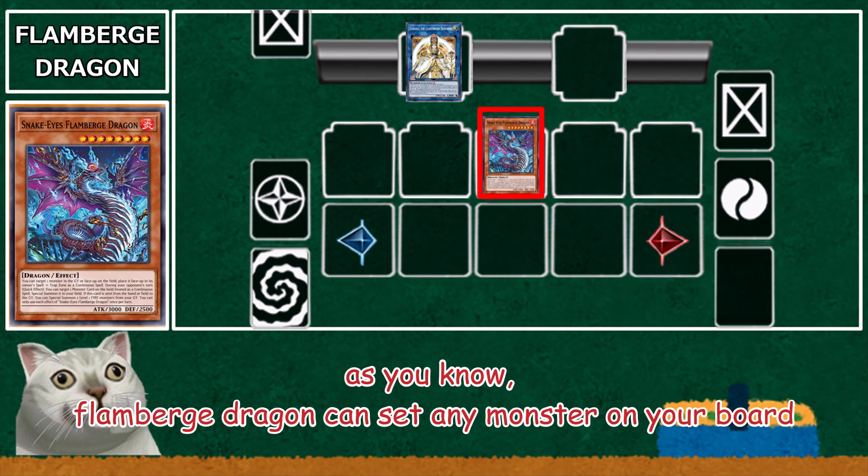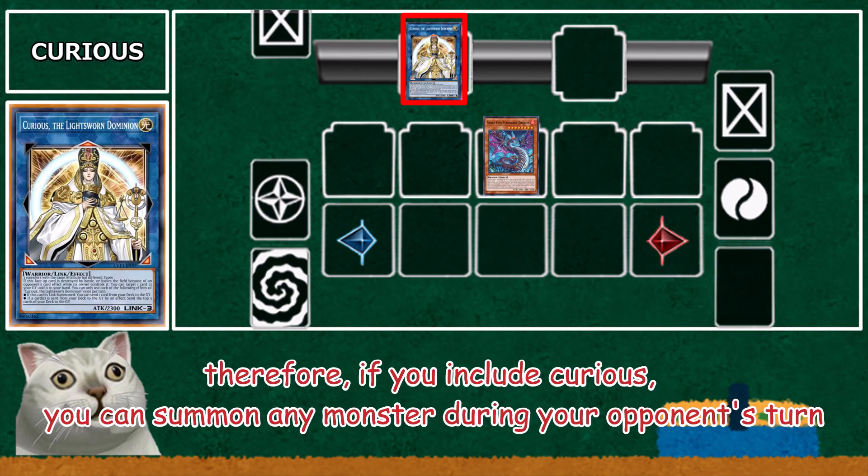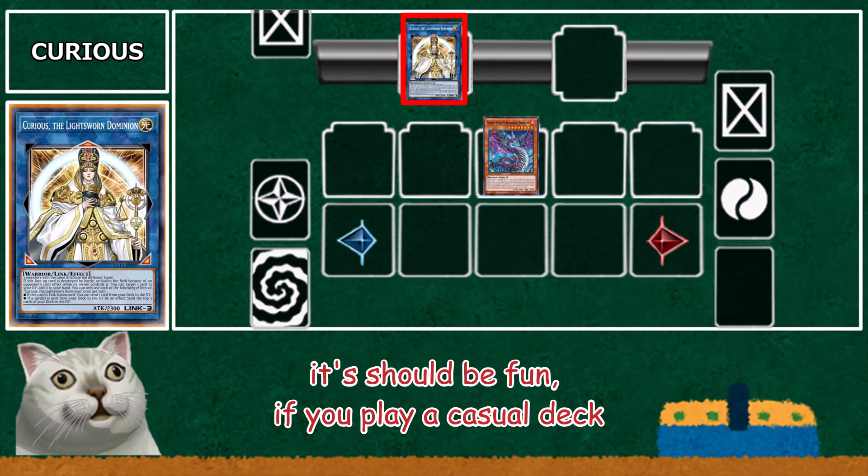As you know, Flamberga Dragon can set any monster on your board. Therefore, if you include Curious, you can summon any monster during your opponent's turn. It should be fun if you play a casual deck.